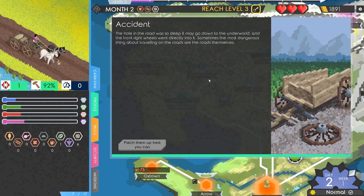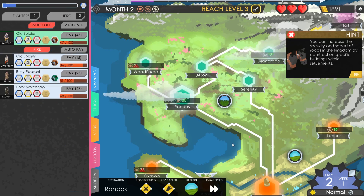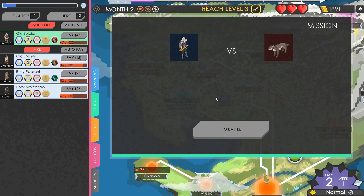70 hours - blimey. There's an accident - the hole in the road was so deep it may go down to the underworld, and the front right wheel went directly into it. Patch them up the best you can. The wounds are tended to, the cursing eventually subsides. Fighters hurt! And we're just in time for our first battle - thanks, road.